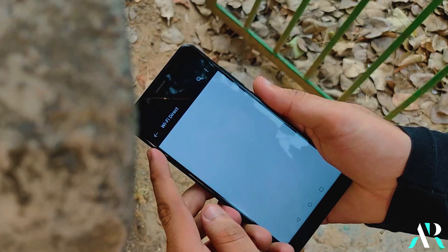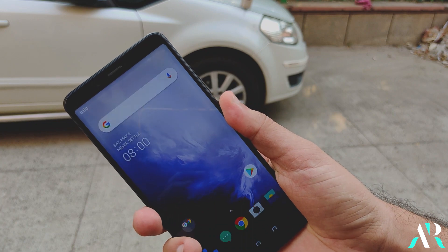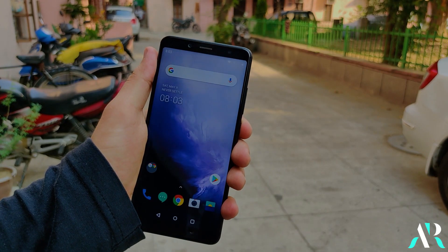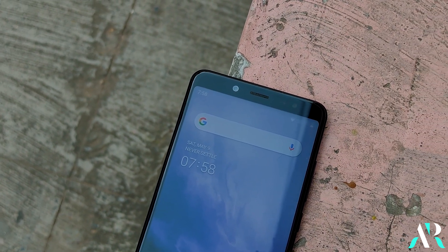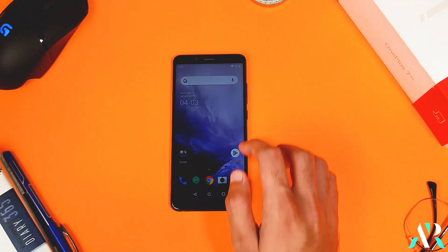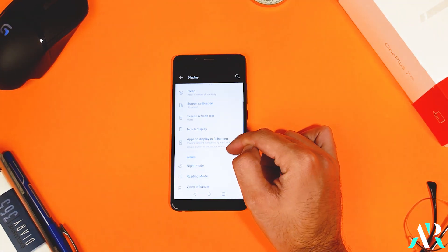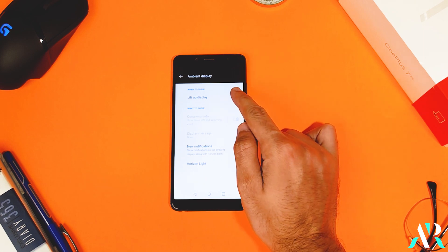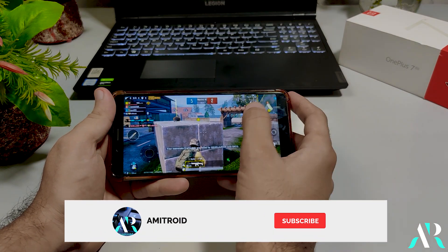I can't say much about Wi-Fi display because it's also not working on other ported ROMs from OnePlus devices. The basic things like the fingerprint scanner and OnePlus face unlock are perfectly working here — no problem with that. The lift-up display is also working smoothly with no issues. As you know, OnePlus removed the always-on display feature from their devices, so that's not available here either.